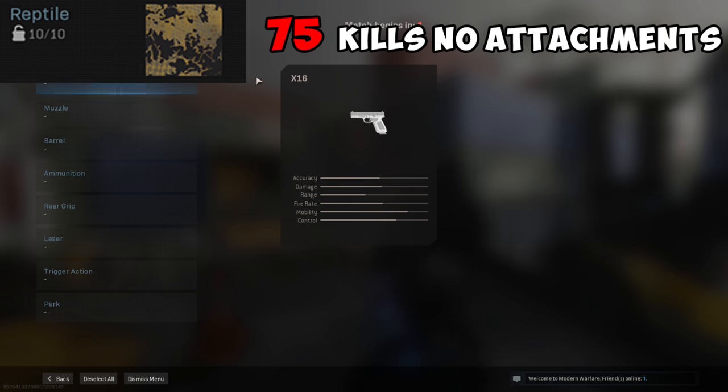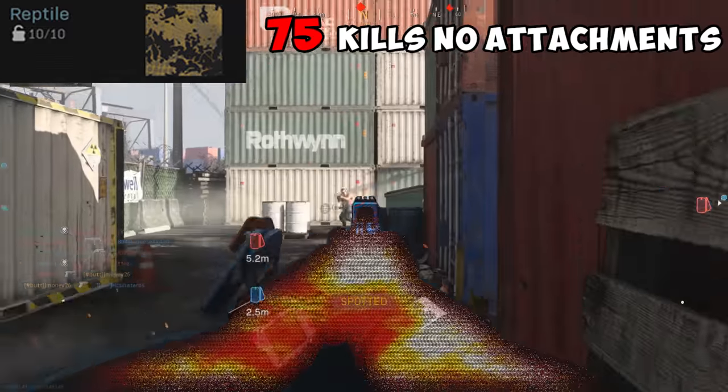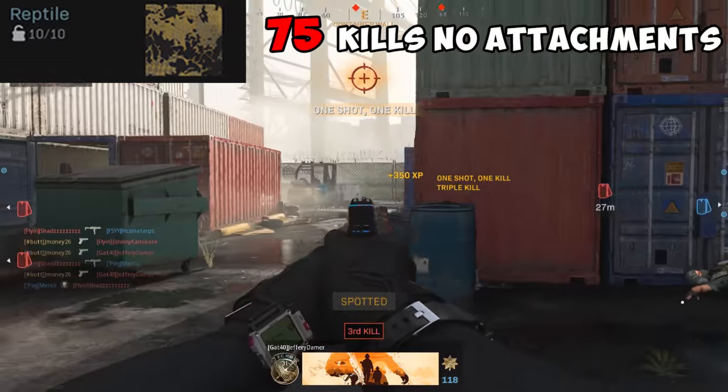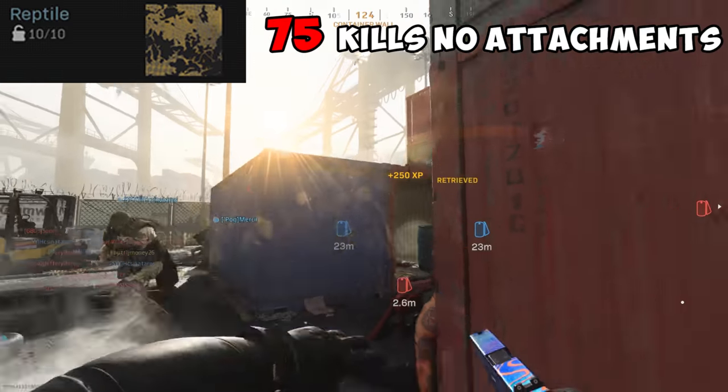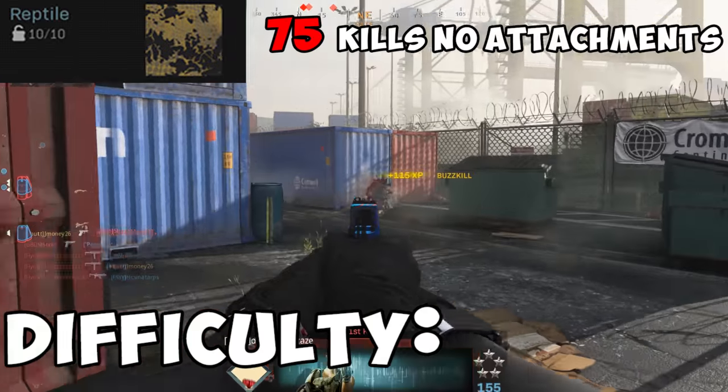For Reptile, you need 75 kills with no attachments. This challenge is really difficult considering how little damage some of these pistols do, so fast-paced game modes on Hardcore are your best bet for getting this done. Weakening enemies with lethals or slowing them down with tacticals can also help. Difficulty? Toe knife.